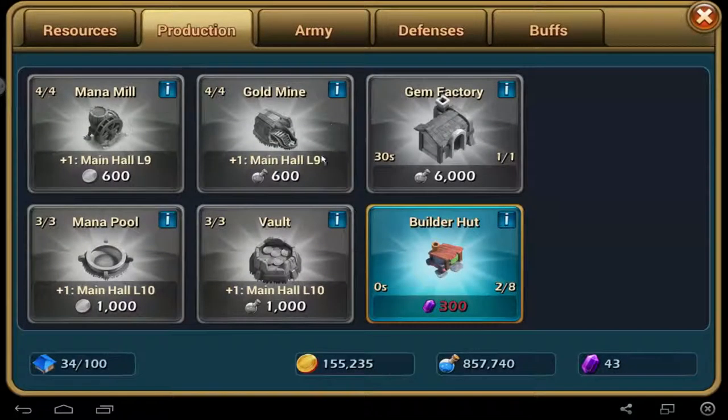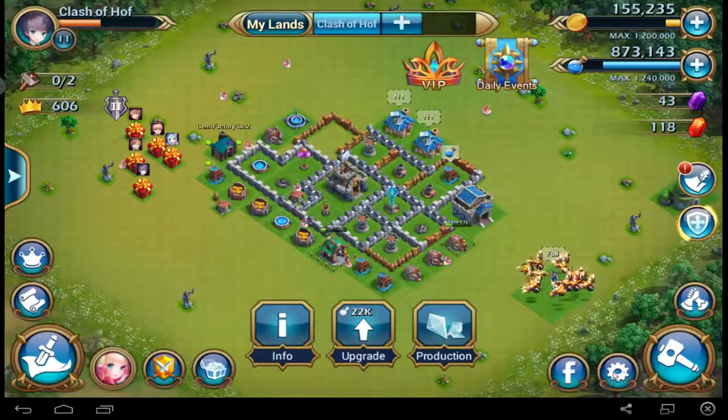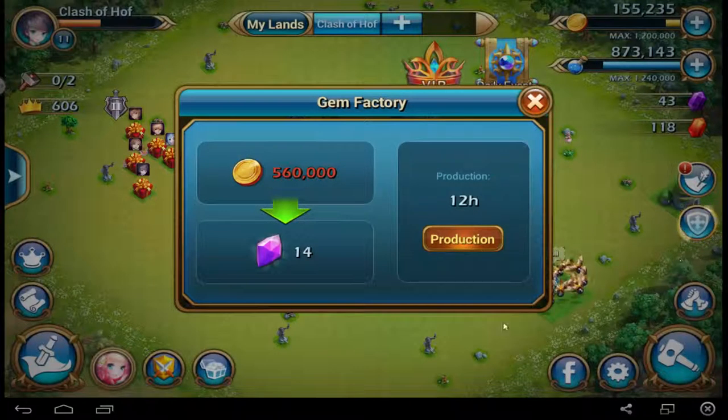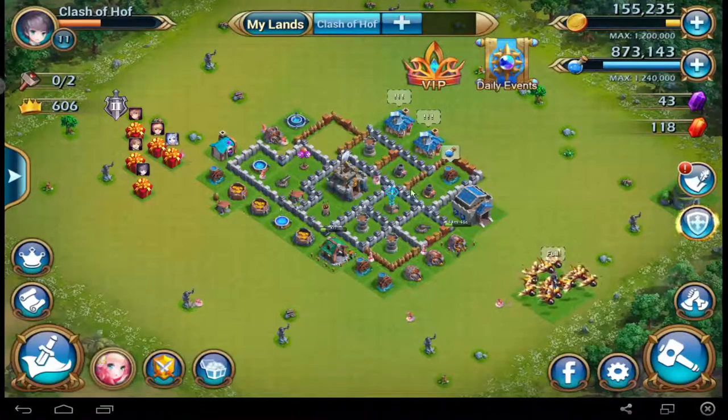I will show you first the build setup. You see — mana will produce mana, gold mine is for gold, gem factory — that's really interesting. This gem factory I have at level 2. If I click this, I can pay 560k gold and 12 hours after I will get 14 gems. But I lose one worker working there for 12 hours. Don't forget this if you use the gem factory, because it costs one worker.